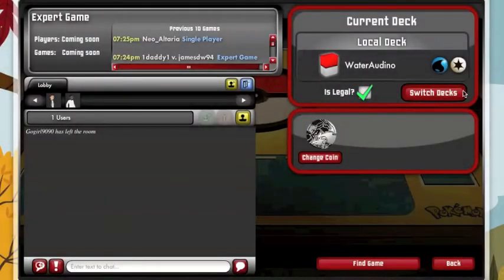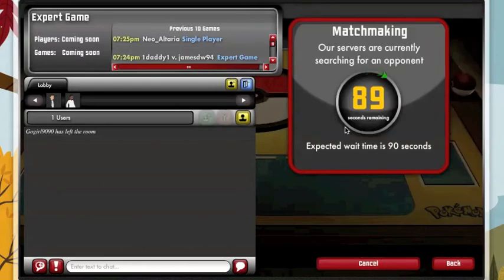We're gonna play another Audino deck. We're gonna use water acceleration with Floatzel and Blastoise. Floatzel is handy because it has free retreat. Blastoise is able to do 100 damage anywhere and Audino can do 40 damage times the amount of energy, and each one of those is reliant on flip so this is more of a fun deck than a serious deck.